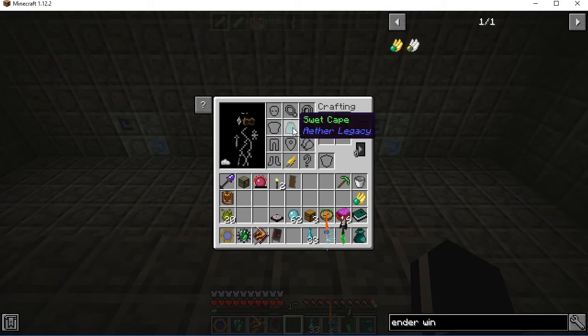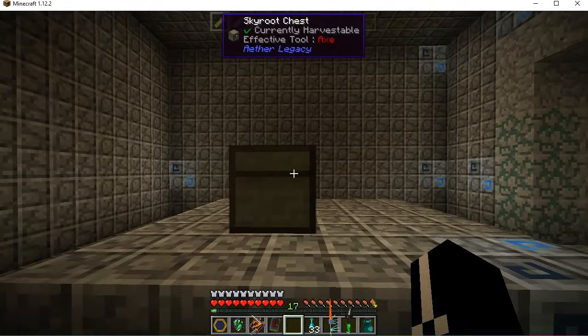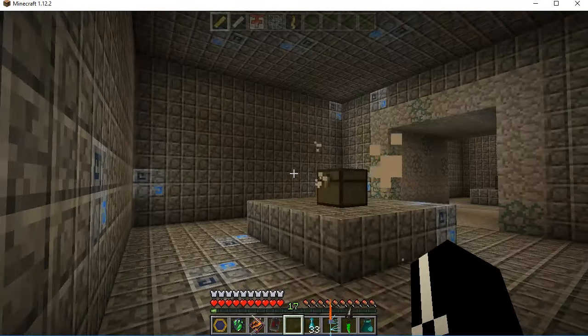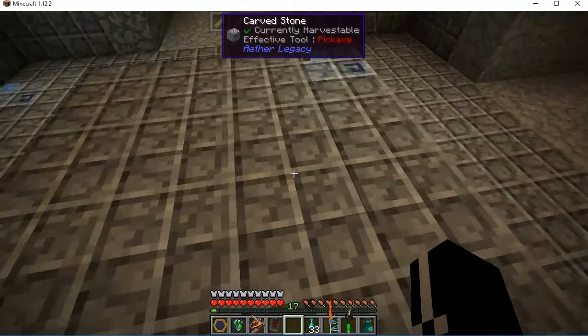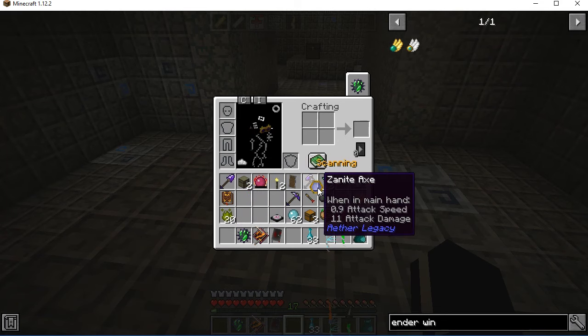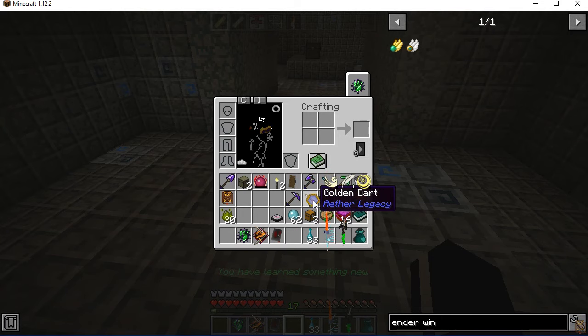The sweat cape is pretty cool though, gonna equip that immediately, because now I can ride sweats. I know I kind of jumped into the Aether pretty hardcore. I clicked on it, did not think about it, but it worked. I'll always take my chest as I go, because that way I know that I've been there, because that means no treasure here, you've already taken it. I haven't done music just yet.